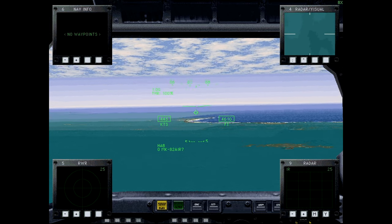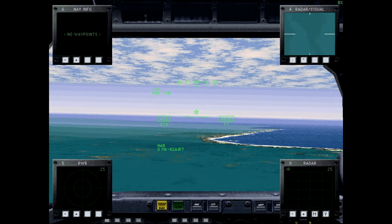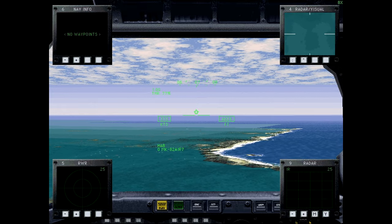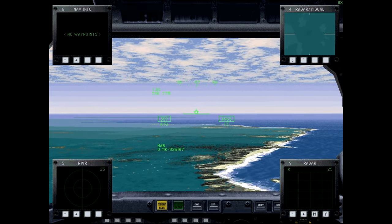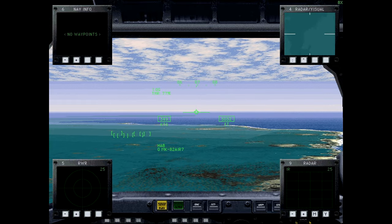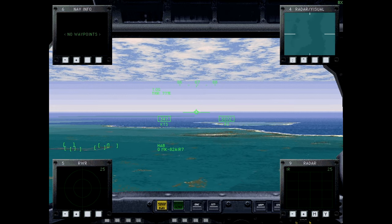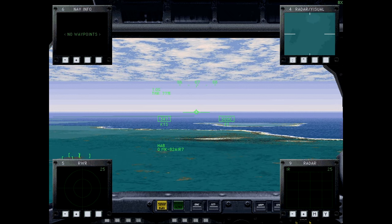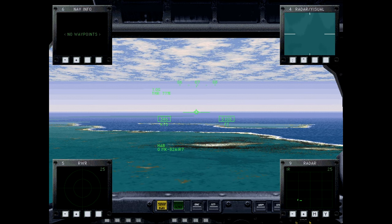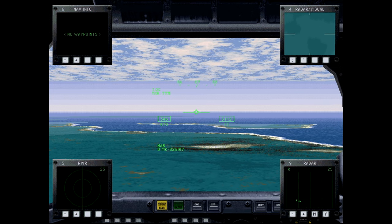B-2s have periodically made appearances at air shows, though rarely — including flybys at EAA AirVenture Oshkosh in at least the past two years. As for engines, the B-2 uses four General Electric F118-GE-100 non-afterburning turbofans, giving a maximum speed of 550 knots at 40,000 feet — about Mach 0.95 — with a cruising speed of about 487 knots and a thrust-to-weight ratio of approximately 0.205, so vertical performance is modest.